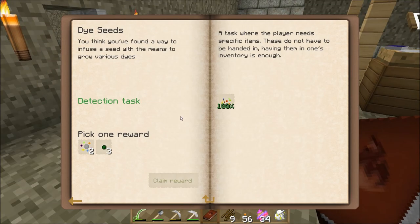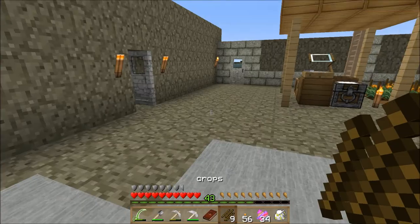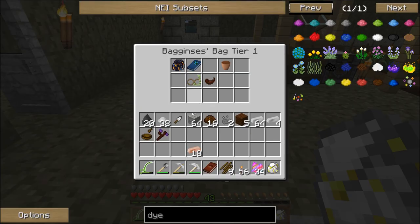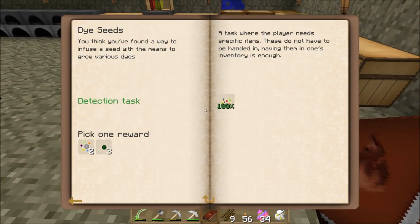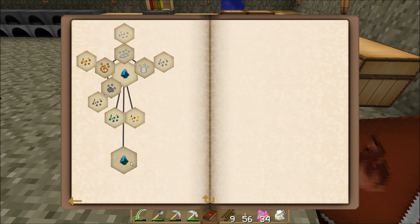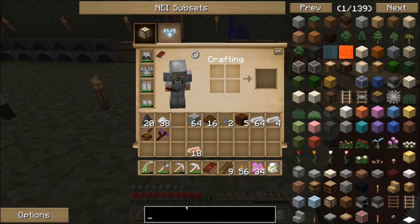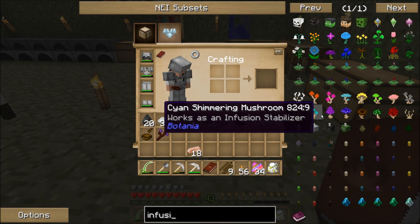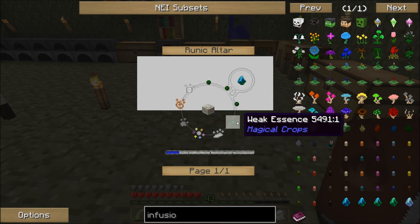That should have completed this quest — yes — and I'll claim the essence and put it away. I don't think I'll be needing the garden trowel too much so I'll put that in my tool bag. That's about as far as I can go right now. I'll be able to progress again once I have the resources, because the regular infusion stone requires one tin, one copper, coal, dye, and iron, plus a bunch of weak essence — basically all the ones from the previous quest.